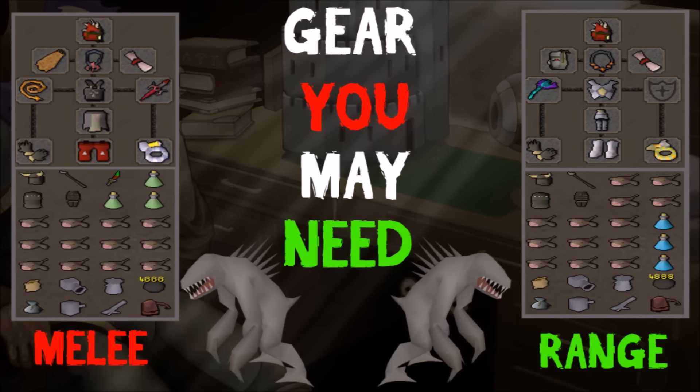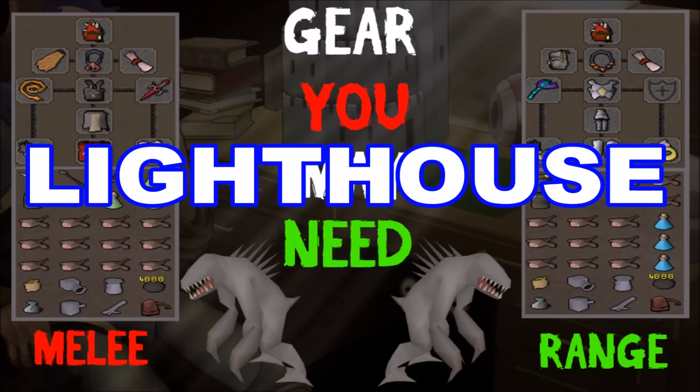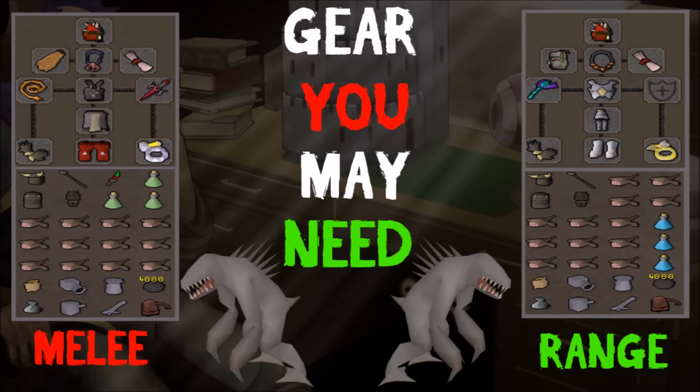I would heavily recommend taking a cannon if you are going to the Catacombs. On the left you'll see the best melee gear you can take — try and take Guthan's if you can, but if not, it's not a big deal. You could also take bones to peaches tabs, just an idea. For range on the side, you can take Guthan's as well — you don't have to, but it helps a lot. Time to show you the locations.